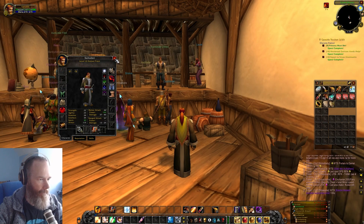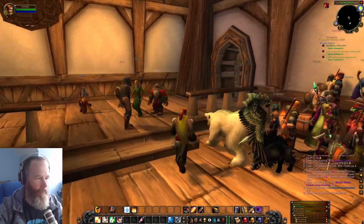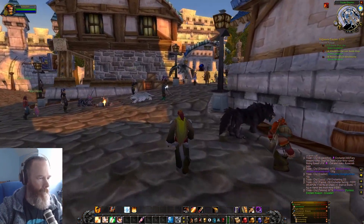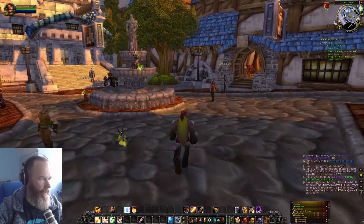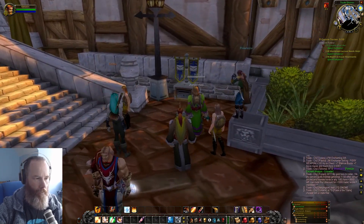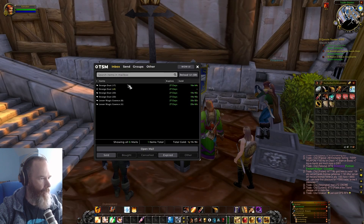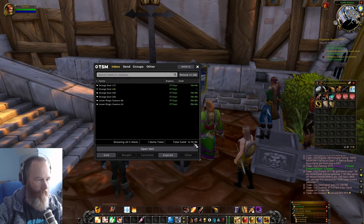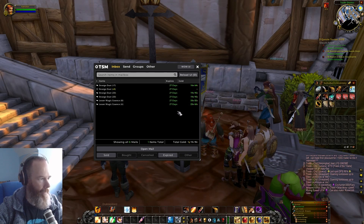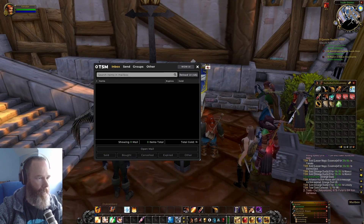We've still got the whole level to go through before we get to level 13. Let's collect our mail first because hopefully we should have some sales — it's been a while. The main thing we've been doing is buying any cheap linen cloth under 25 copper, converting it to brown linen robes, disenchanting those, and selling the enchanting mats. We've actually got over a gold — gold 15. Some expired, but that's really good. We now have one gold 56 — that's fantastic!